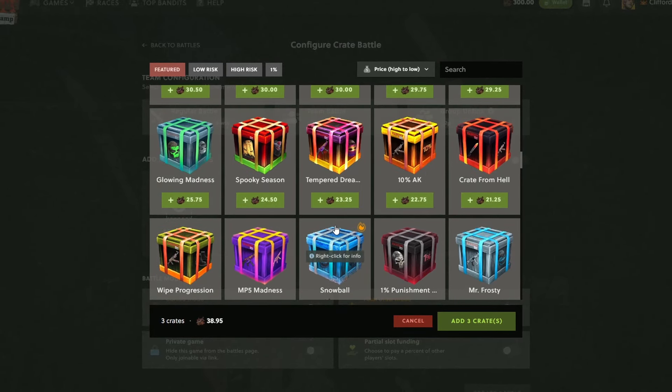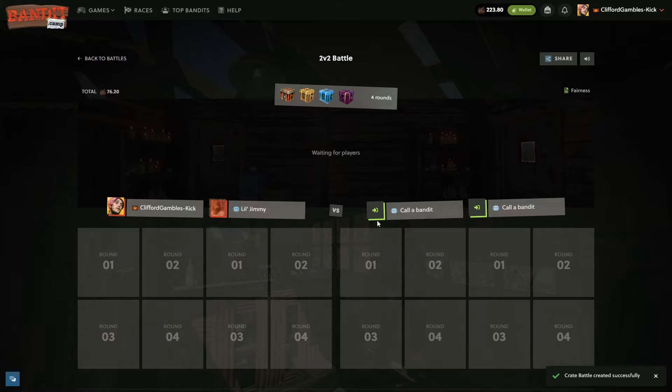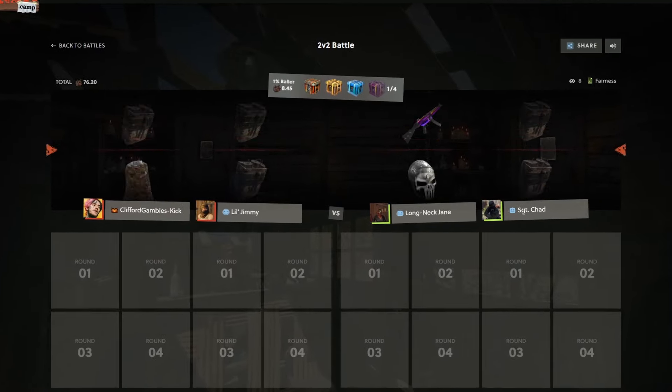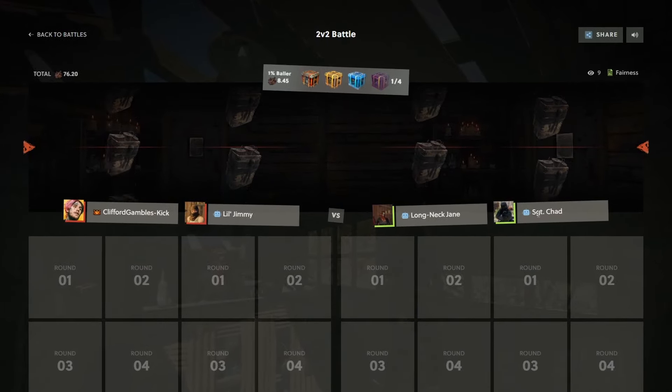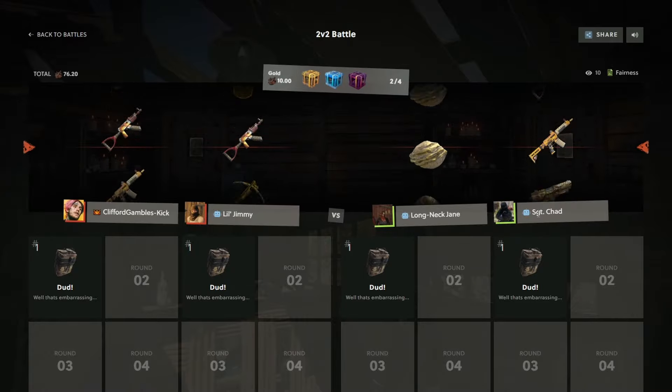We'll do this one, this one, maybe a more expensive one like a Snowball, and then one more further up — maybe a Baller. Hopefully they don't start off with a one percent hit... and we get a one percent hit. You know what I mean? That's what we need to see here. If they start off with one percent, that's gonna be such an out. Okay, fair enough — that row below would have been pretty cool, not gonna lie.